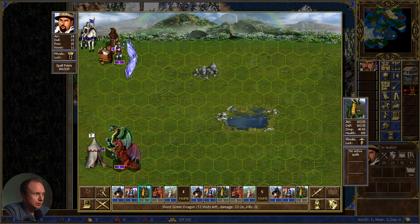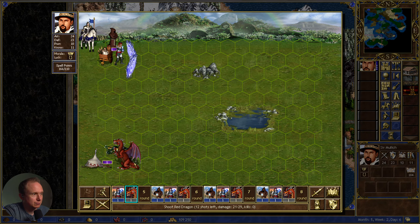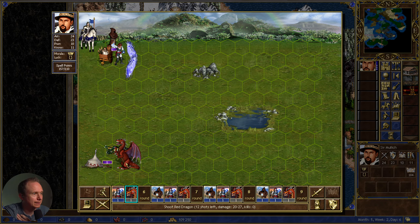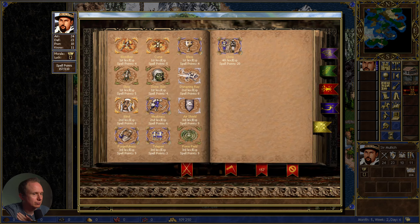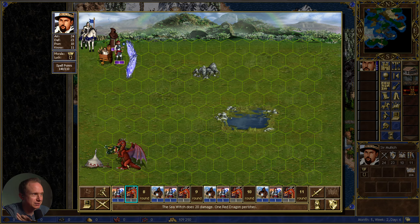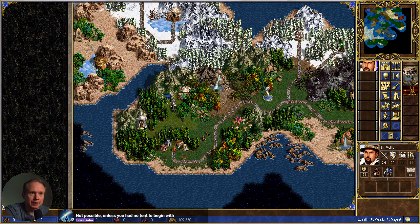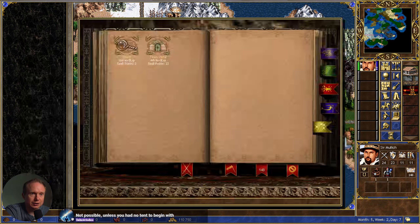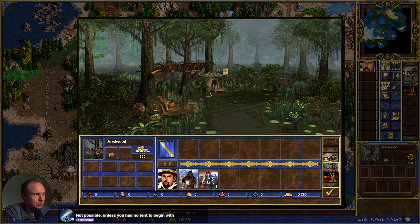Combat speed plus one is going to take the place of luck and morale or attack and defense. This fight does not need attack and defense, so we'll do that. Yep. Now we are faster, so we can replace the shield.